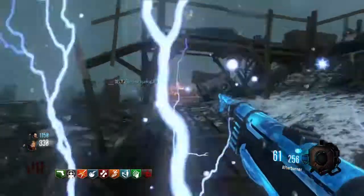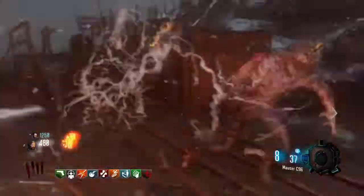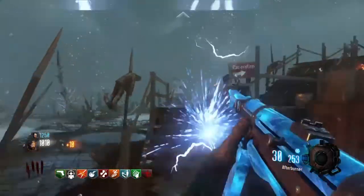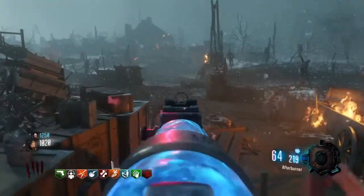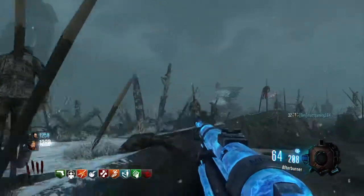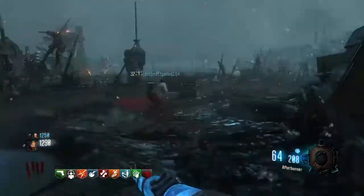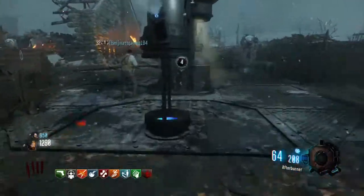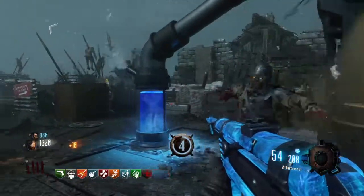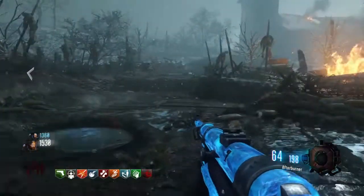The MP40 is at number two. The reason it's so high is because I really like using it on Origins, which is possibly one of my favorite maps. You need a lot of points starting off to buy all the doors, and the MP40 is cheap before pack-a-punch so you can get your points relatively easily. Also, when the Panzer spawns at round eight, most of the time you won't have the staffs upgraded yet, and this gun is really good for taking out the Panzer. So it earns number two for helping with points and dealing with the Panzer.